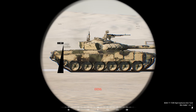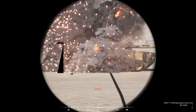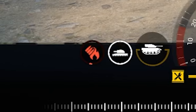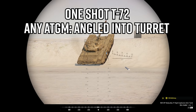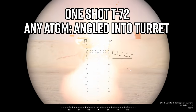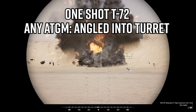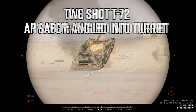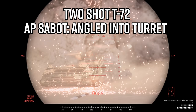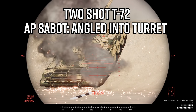Unlike the Abrams, the T-72 can't reliably be one-shot from the side. During testing, the closest I got to a one-shot was about 5% left on the ammo rack. To one-shot T-72s of either variant, you'll need to angle an ATGM downwards through the turret and into the ammo storage. This does have a chance to do so much damage that the ammo rack doesn't even cook off, and instead the vehicle is insta-killed. Additionally, if you don't have an ATGM but you do see that the tank is at an angle, two Sabot rounds in the exact same spot will pin the ammo and cause the tank to cook off.